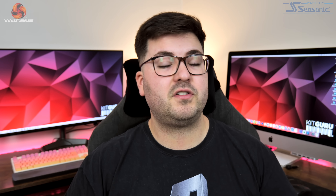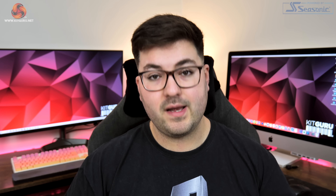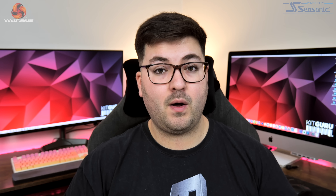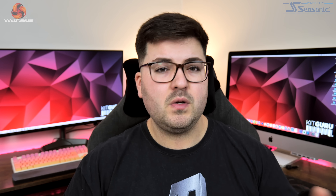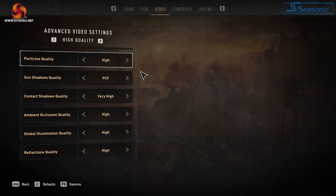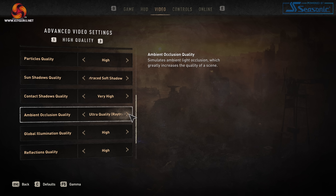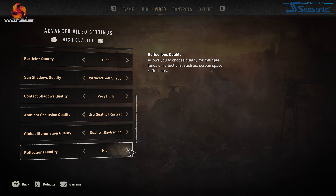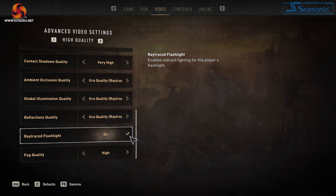Moving on, Dying Light 2 does bring with it a number of ray traced effects, enabling those with a high-end AMD or RTX GPU to add some visual flair that would otherwise be missing. There are a total of five different ray traced options: ambient occlusion, sun shadows, global illumination, reflections and a ray traced flashlight.